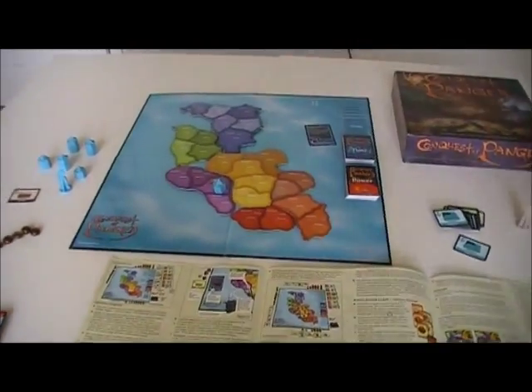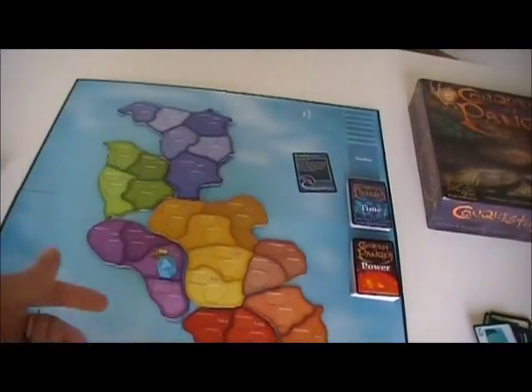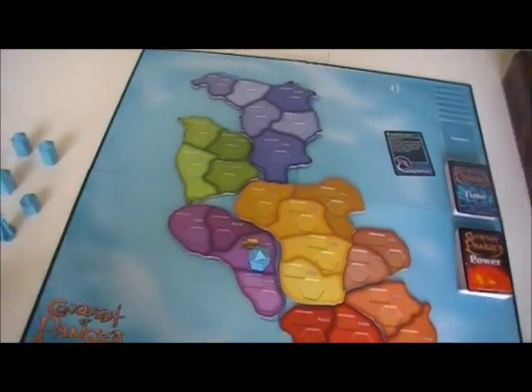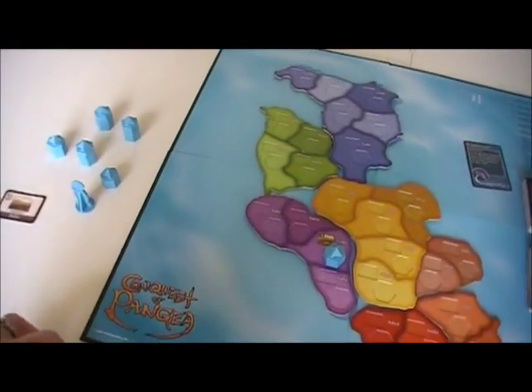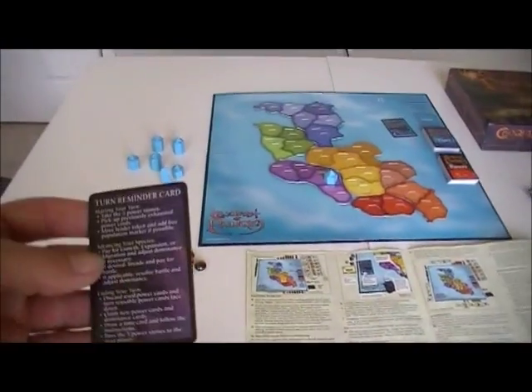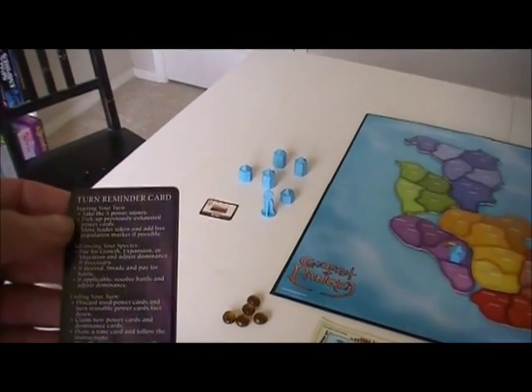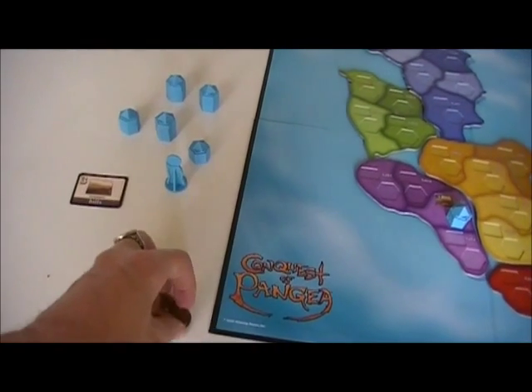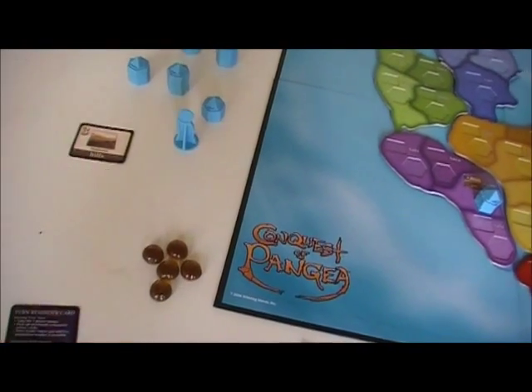One thing I failed to tell you: when you do expand into an area, you have to pay a price. At the beginning of each of your turns, let's go through the whole turn reminder card, because honestly the rules are set out less well than the turn reminder card. On your turn, the first thing you do is you grab five of these little fish stones.